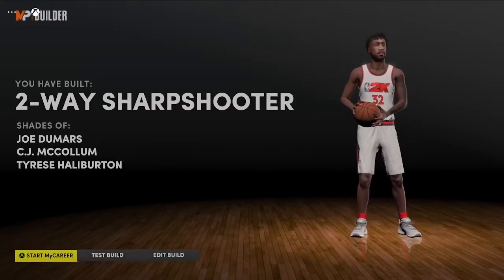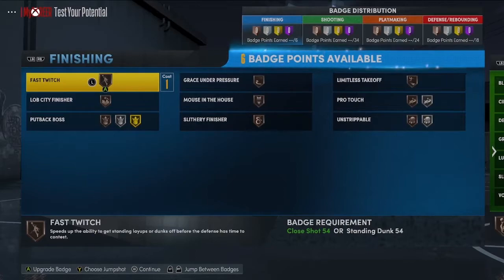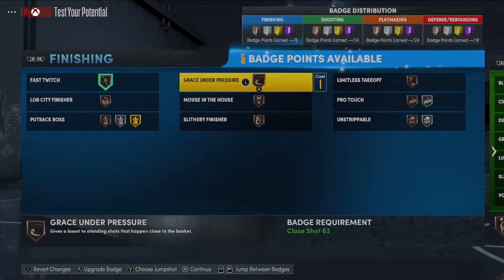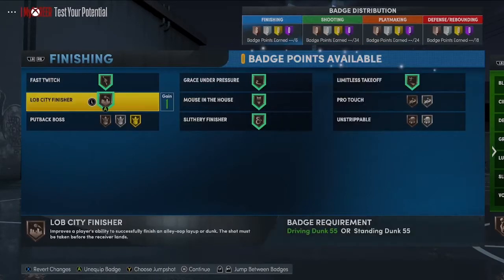For finishing badges we only get six of them, so it doesn't really matter what you put in. I'm going fast switch, Grace Under Pressure, limitless, and Lob City Passer. It doesn't matter much what you do with them since there are only six.